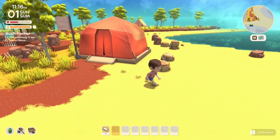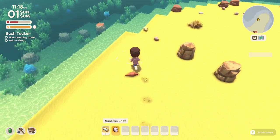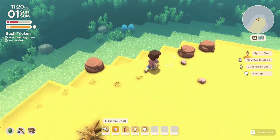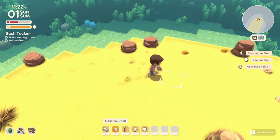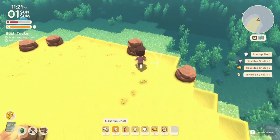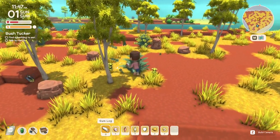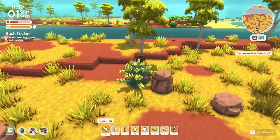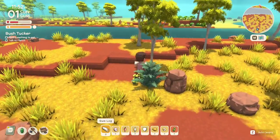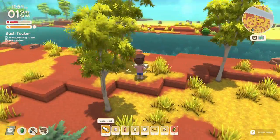Let's try to find something to eat without getting killed. There are some seashells on the beach — I can't eat them but I'll collect them since I can probably sell them or use them for crafting. I think these might be fruits over here. Oh, and there's a spider! Let's try to interact with it — I think that's probably a tarantula.